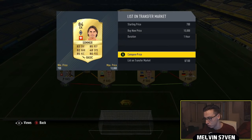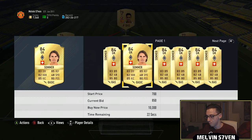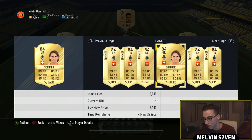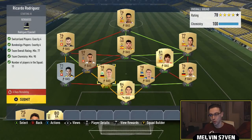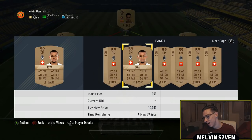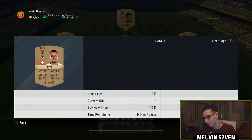We've got Sommer who's 84 rated, and you also need this team to be 77 minimum — it can have bronzes and golds as you can see. Sommer goes for about 1000, maybe slightly more because of this SBC. There's no real point doing it; it's probably going to cost you, especially if these players are getting price fixed. Let me have a look at some of the Swiss players just to check.